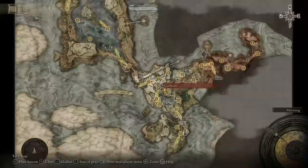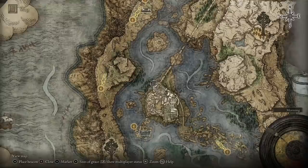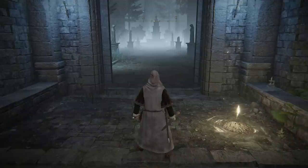What we're going to do now is from Gatefront head all the way up to the northwest of the map — all the way up to Caria Manor Gate. It's really, really far up, but this is a necessary step to making the most powerful early build.